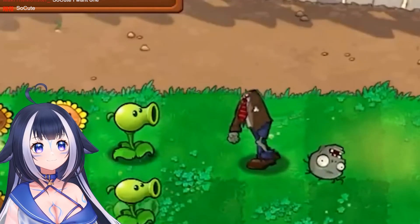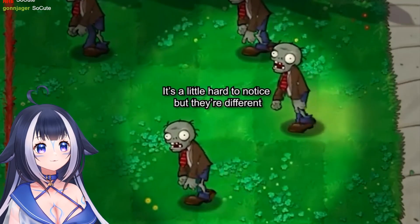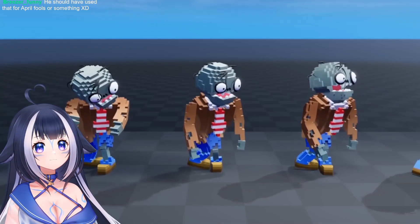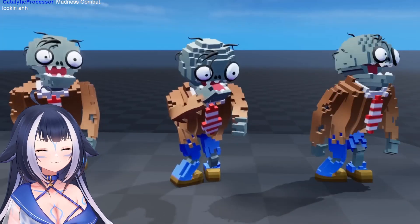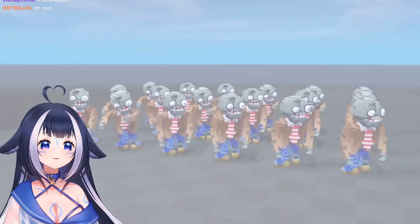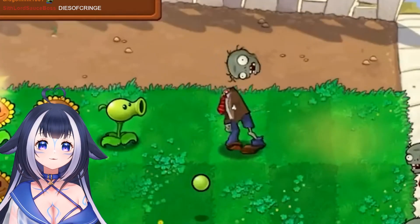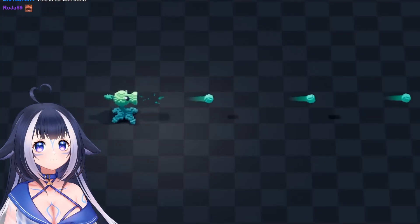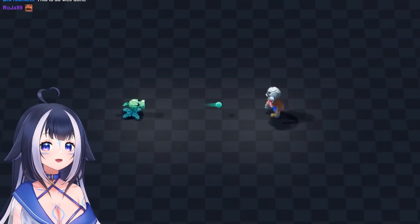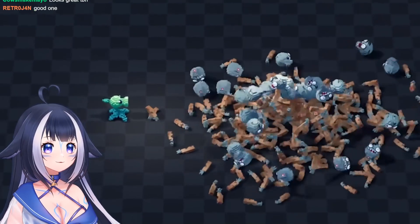Noticing that zombies have multiple walk animations in the original, a few different walk animations were made to keep variety. The zombies face to the side so they look better from the gameplay view. Zombie dismemberment tech was coded, the pea shooter was programmed to shoot, and it was time to test.